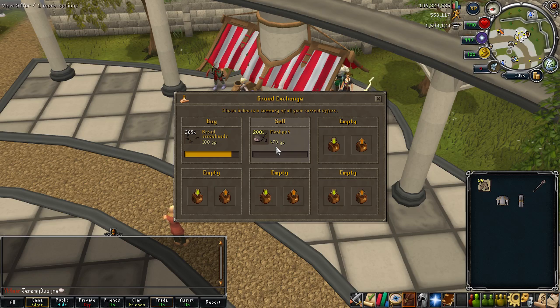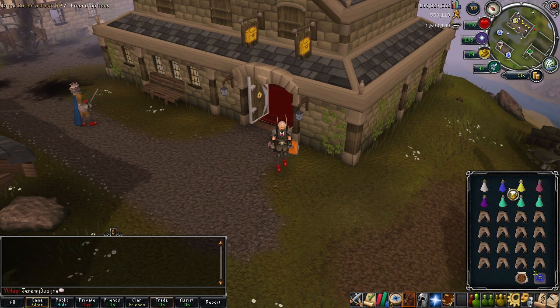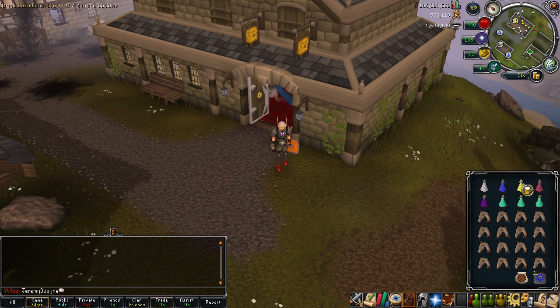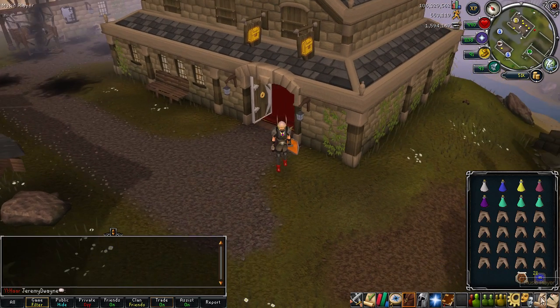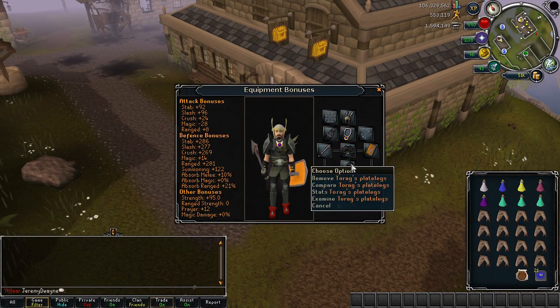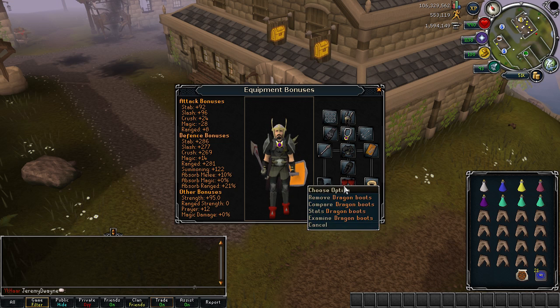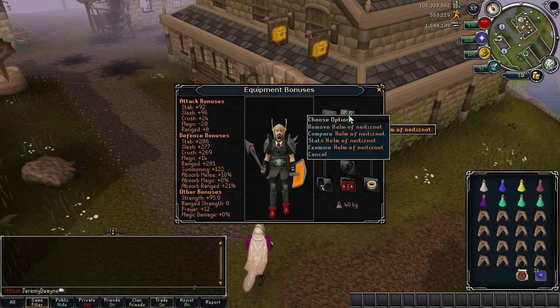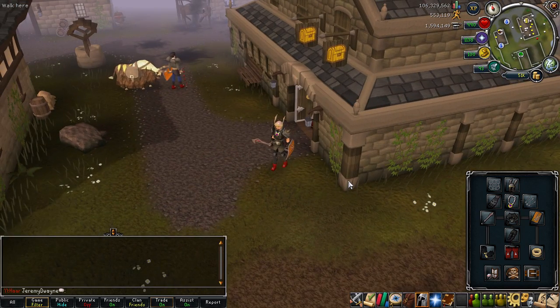Okay, we are ready to head over to frost dragons. My inventory is set up like this: super strength, super attack, super defense, anti-fire pot, three prayer potions, teleport-to-house tabs, and 16 sharks. This should be a good setup for going to frost dragons.